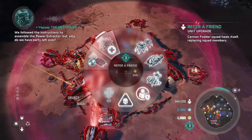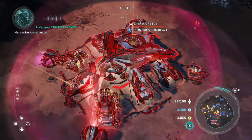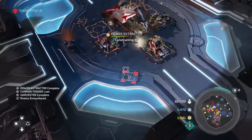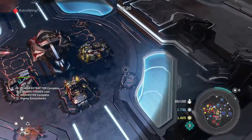We followed the instructions to assemble the power extractor, but why do we have parts left over? Harvester constructed! Stronghold complete! Do I look like a vehicle to you?